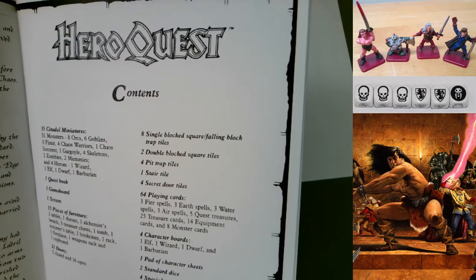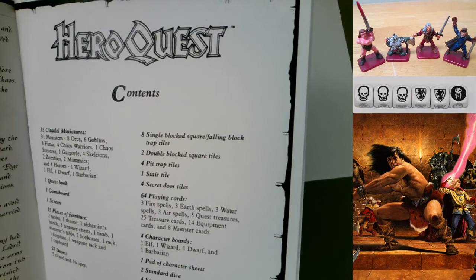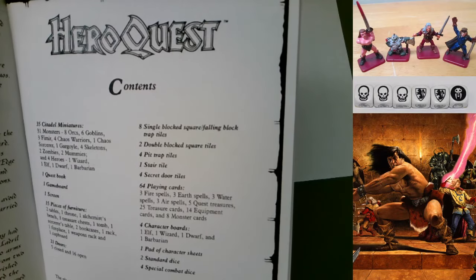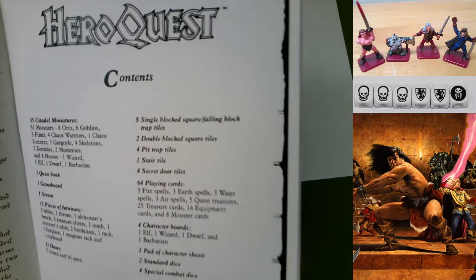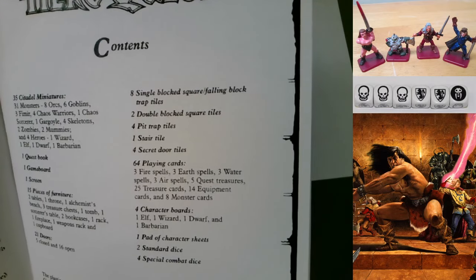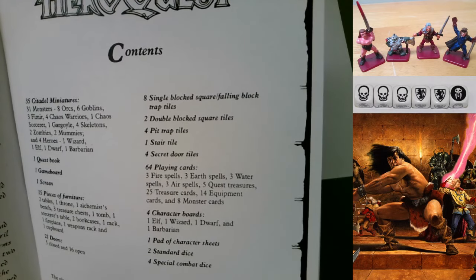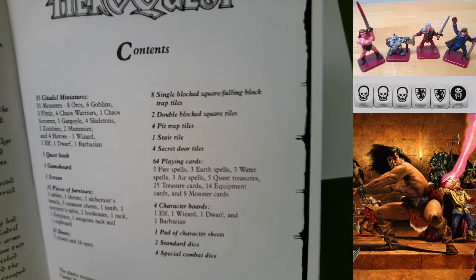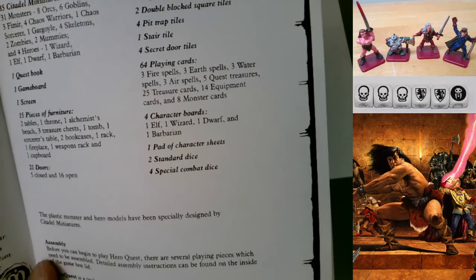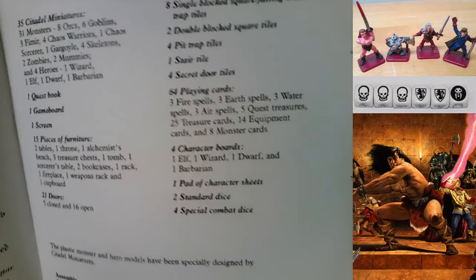Also included: 8 single blocked square falling block trap tiles, 2 double blocked square tiles, 4 pit trap tiles, 1 stair tile, 4 secret door tiles, 64 playing cards (3 fire spells, 3 earth spells, 3 water spells, 3 air spells, 5 quest treasures, 25 treasure cards), and 14 equipment cards. The North American version had no equipment deck - it had an armory board instead, like a menu where you'd buy equipment. Also: 8 monster cards, 4 character boards, 1 pad of character sheets, 2 standard dice, and 4 special combat dice - not six.